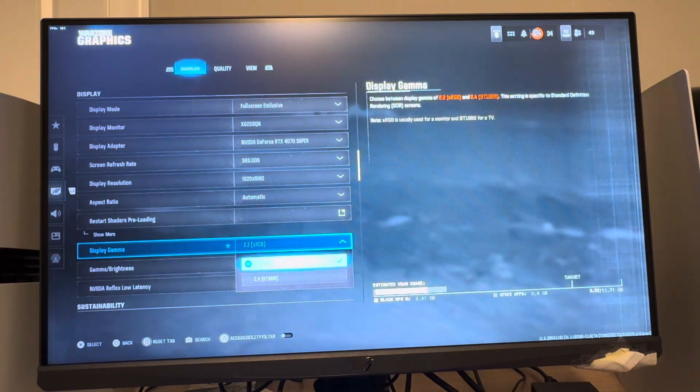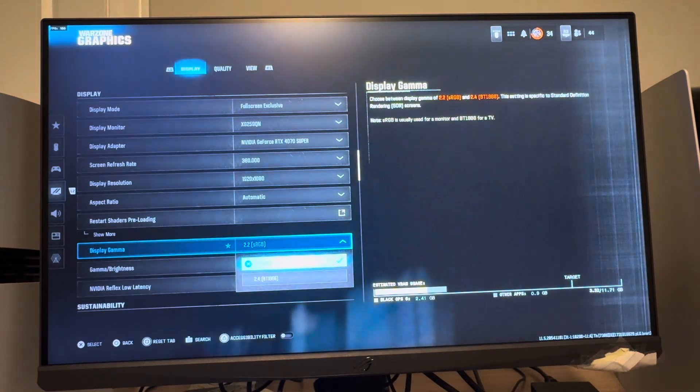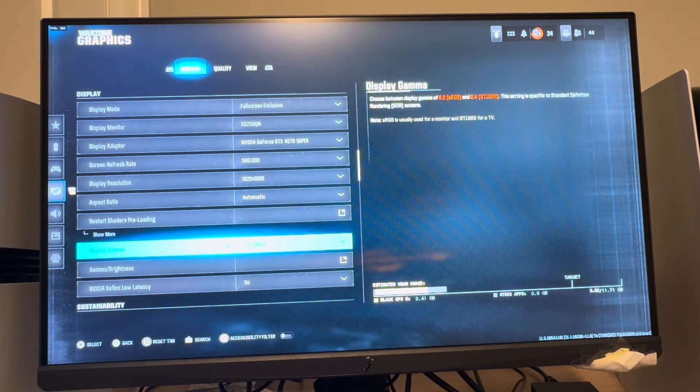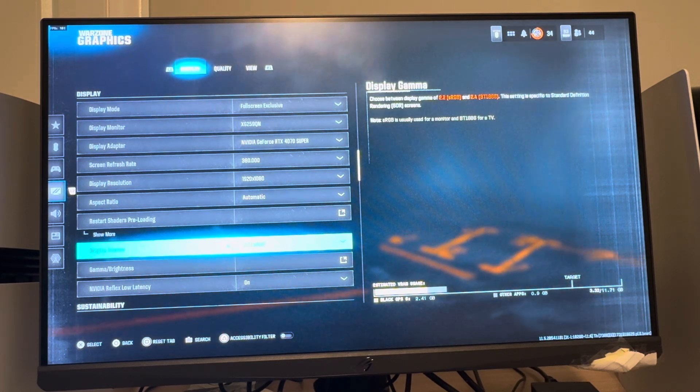It says sRGB, which you'd usually use for a monitor. The bottom option is for a TV, so if you use a TV you'd pick that one, but if you're on a monitor use 2.2. That kind of explains it — I didn't even know that until right now. I hope you guys enjoyed this tutorial and I'll catch you in the next video, peace.